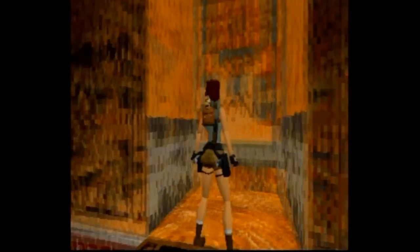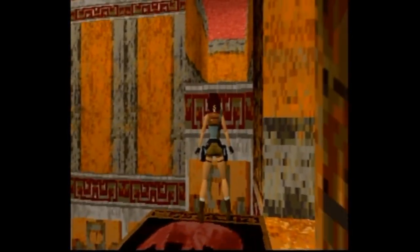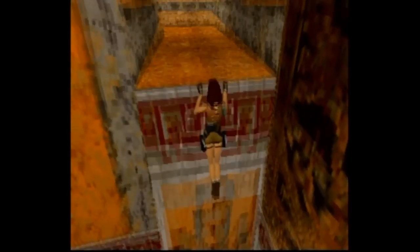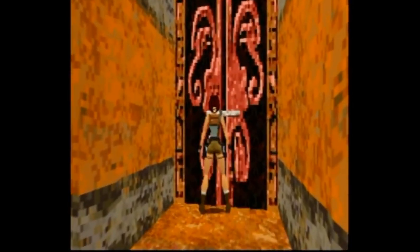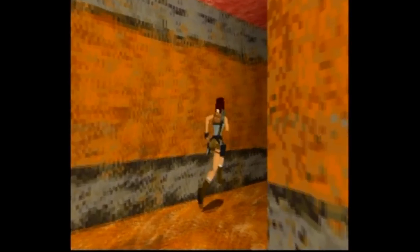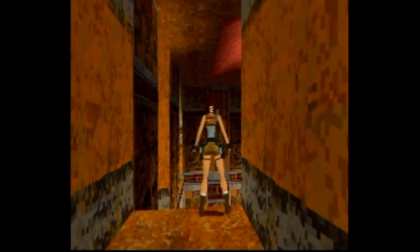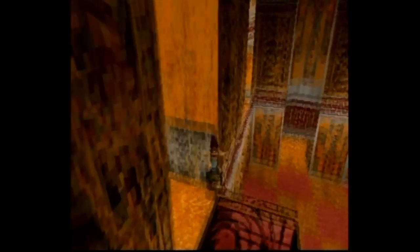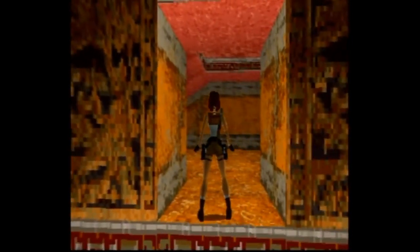We're back. During the break we also looked into Ogopogo, which is also called Naitaka according to a general Wikipedia search. It's in a lake in British Columbia — the Okanagan Lake — not in the ocean. You're right, it's in Okanagan Lake.